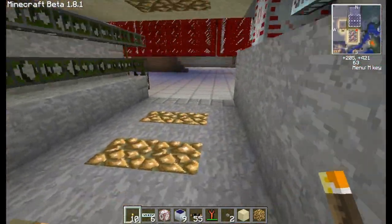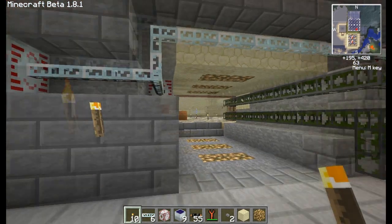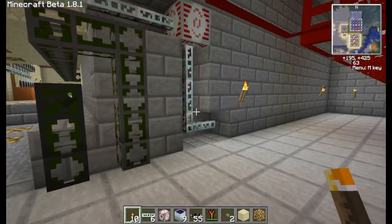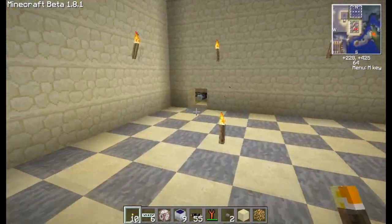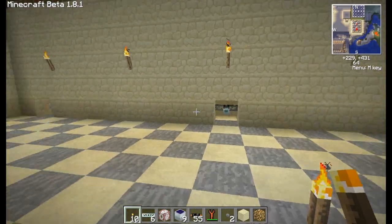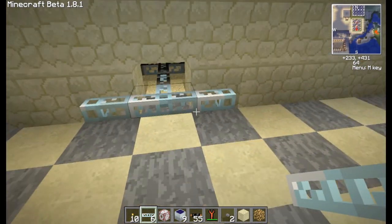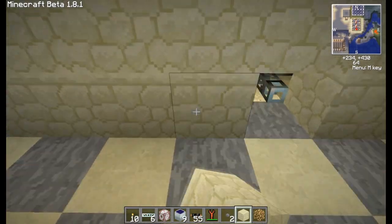I still haven't built stairs down in here yet, so it's still kind of unfinished. We've got to recess these one block deeper so we can hide everything behind the block. Basically this room has MFSUs behind the wall with glass fiber cabling to minimize the EU loss for distance transport. We set it up so that every X amount of blocks there's essentially a wall socket — instead of having to run wires all along the wall every time you want to plug into power, all you've got to do is put a tap and set up whatever device you need, and it's basically off and running.